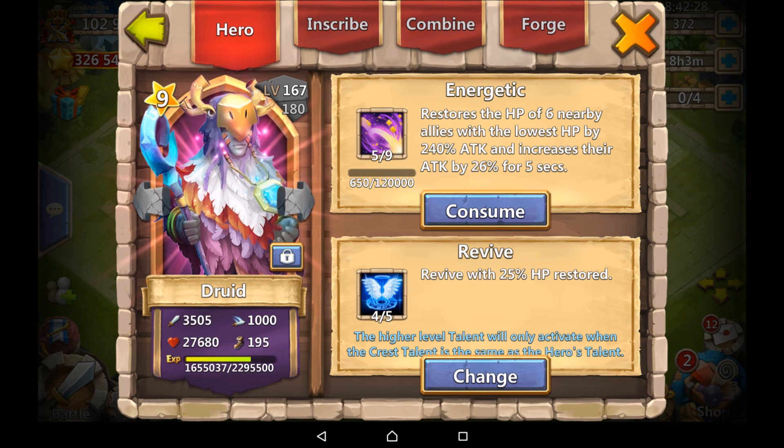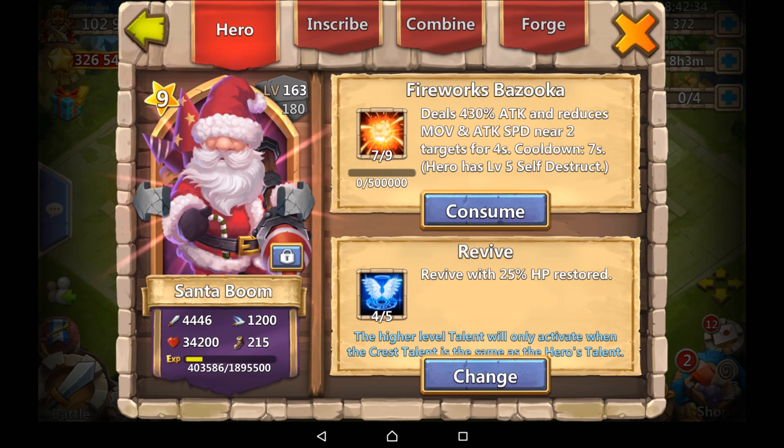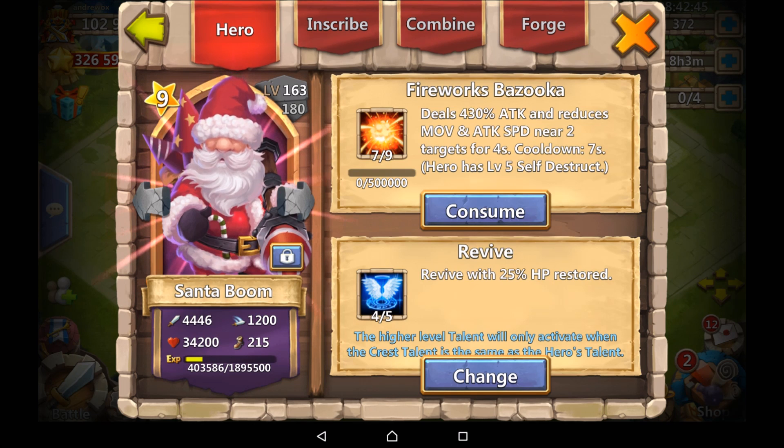Number two: your talent and your inscription should not be the same. So if I have a four-of-five Revive on Santaboom and I put a level two-of-five inscripted Revive on him, it won't work. It will just take the main talent and use that — the secondary talent simply won't work. It will add the inscripted health and attack values, but the actual inscription talent itself won't activate. So avoid putting the same talent on a hero that already has that talent inscribed, and vice versa.